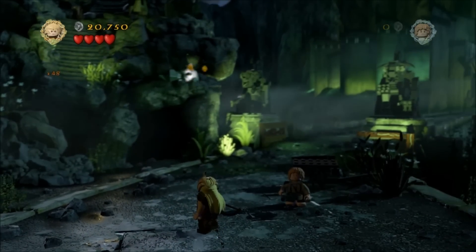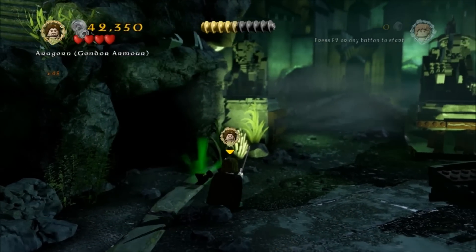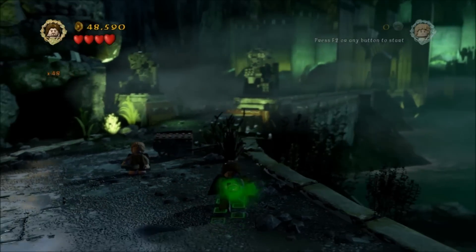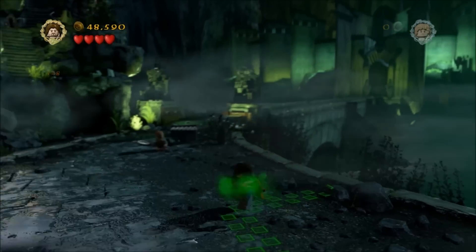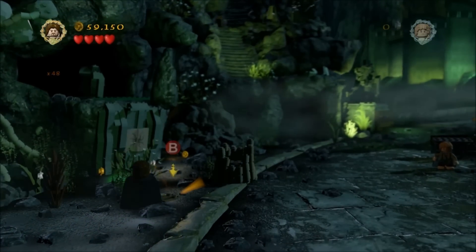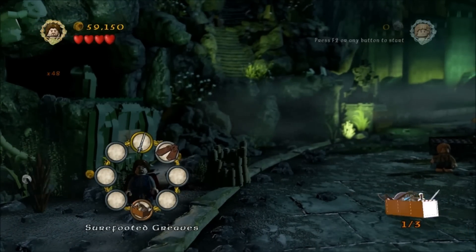First of all at the beginning, turn into Legolas to shoot that target and out will pop an Aragorn tracking device. There are three tracks to do here so go ahead and track them. I'm going to skip the big chunk of this level because after we've got the first minikit there's not a lot to do until you've built the stairs. There is the first treasure, the sure-footed greaves which allow you to walk on snow.